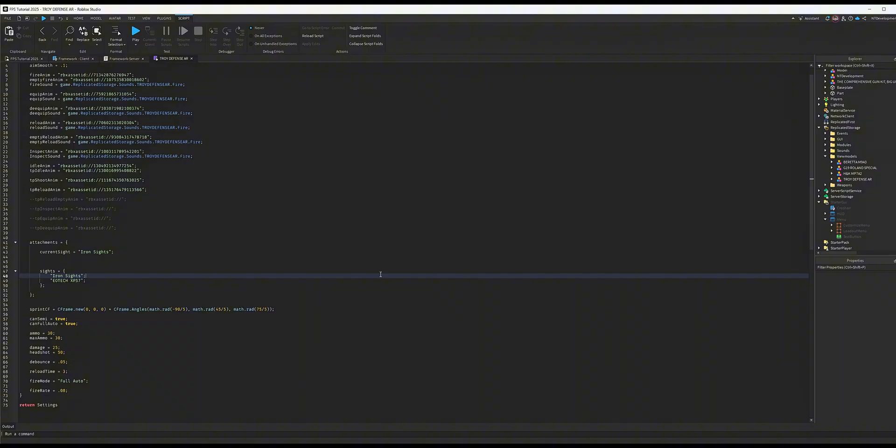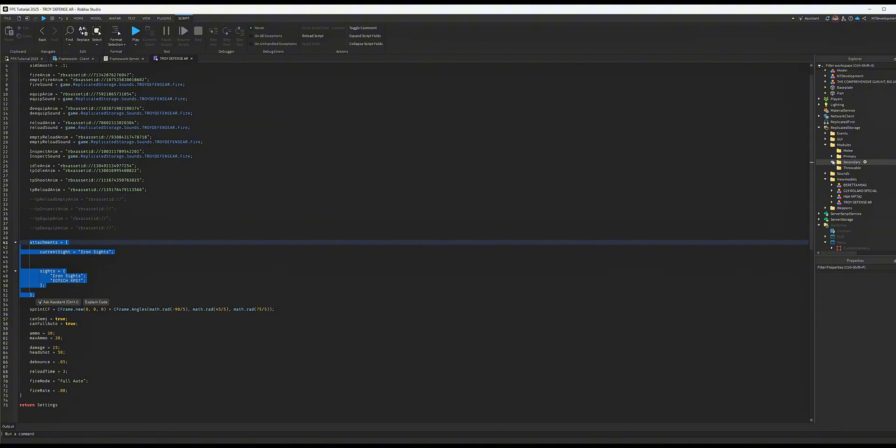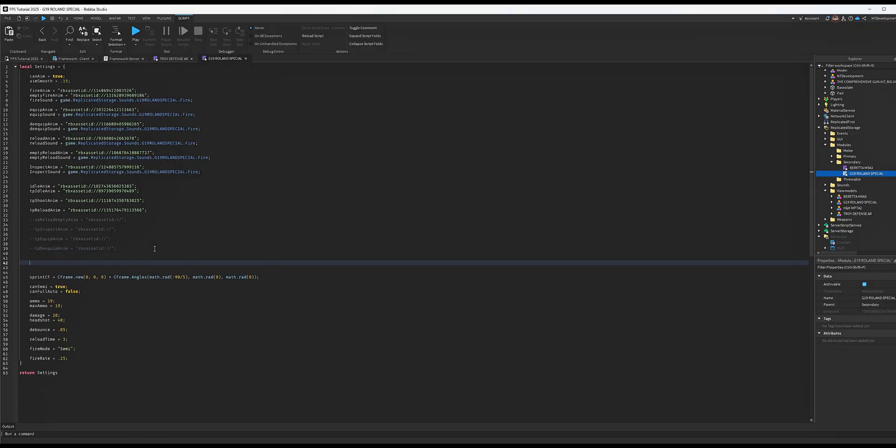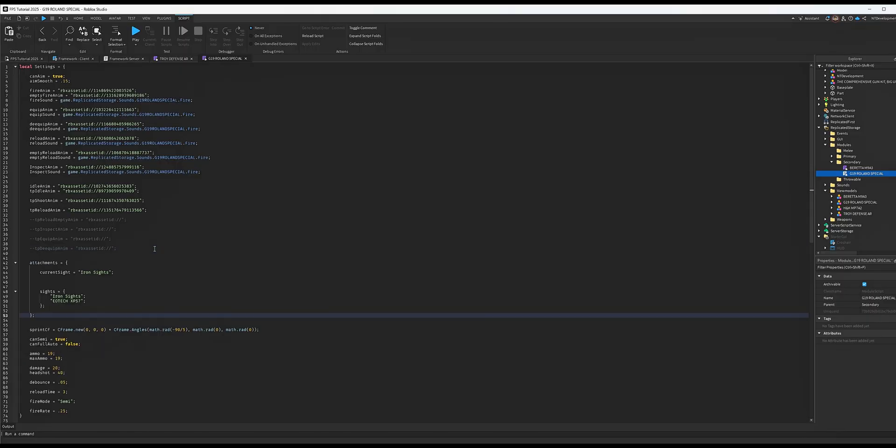Also super important: if you switch guns without this being set up properly your game will break, because you probably won't add sights for all guns right away. So for these lines you just pasted — copy them and go to every other gun in the module code. For example, the Glock: open its module script, make a couple of enters, paste.